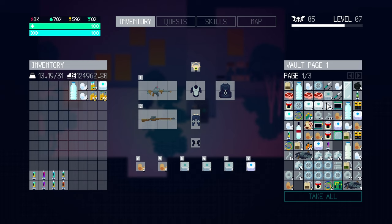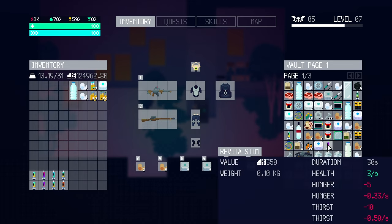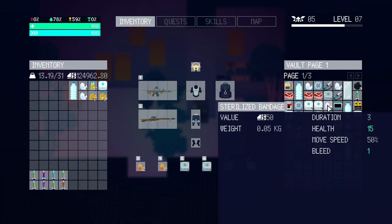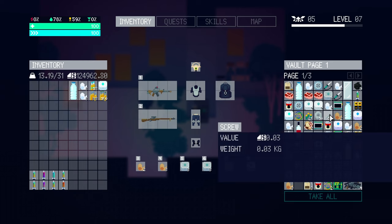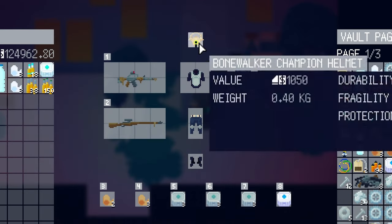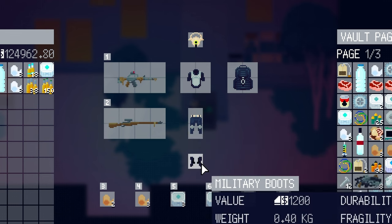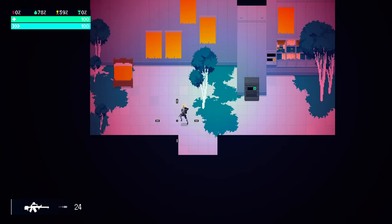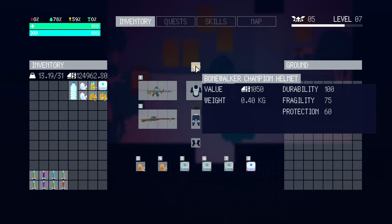In terms of in-game items and craftables, it's very similar to Zero Sievert. There are CPUs worth quite a bit, stims that do different things, bottles of water, med kits, bandages, wires, batteries, screws, tape, nuts — all that kind of stuff. One thing that's different about this game is it gives you four different armor pieces you can wear at once: a helmet, chest piece, pants, and boots. You've got two weapon slots, and then your inventory. After playing for a bit I have some pretty pimped-up gear — stuff I bought, found, or killed somebody for.